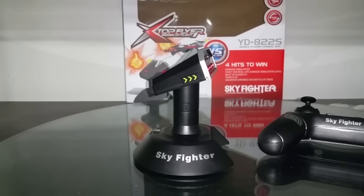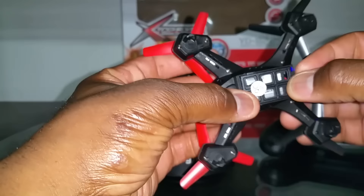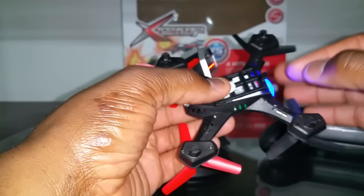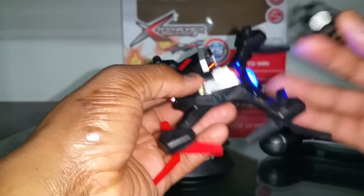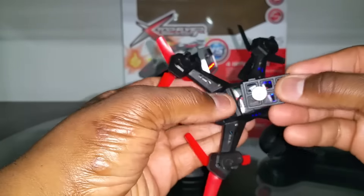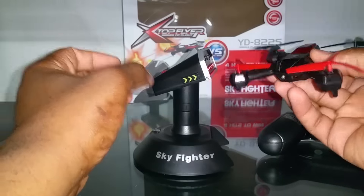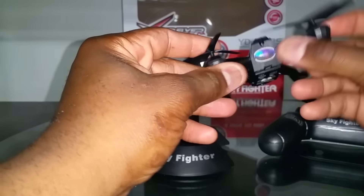It actually comes with a 200 milliamp hour battery — or maybe 250 — but I removed it as soon as I got it because I figured it wasn't charged up, and I stuck one of my own batteries in there. Now I don't know which one actually came with it, though I'd know it when I see it — it's a little shorter than the ones I have. This is the battery hatch here, it's sort of like the battery hatch that's on the Syma X4. You can see this huge light in the back flashing.